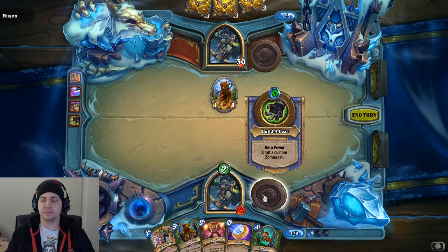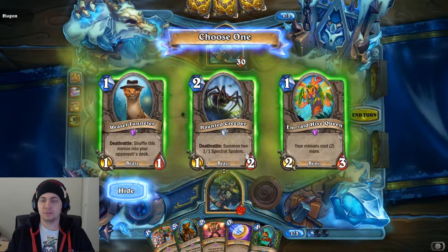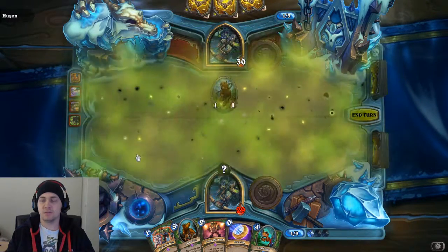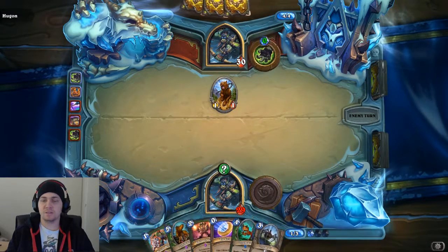I'm going to set that up. How can I build? Let's grab some Spectral Spiders for some Lifesteal. So it's a 3/3 Lifesteal that makes Spiders. There you have it.